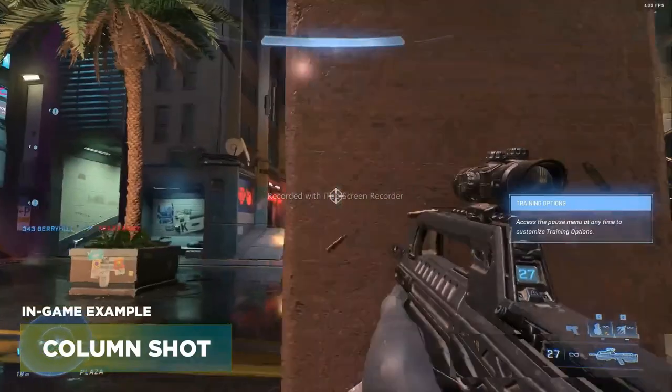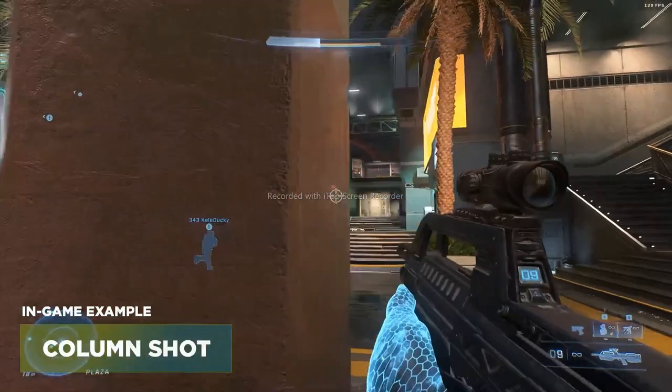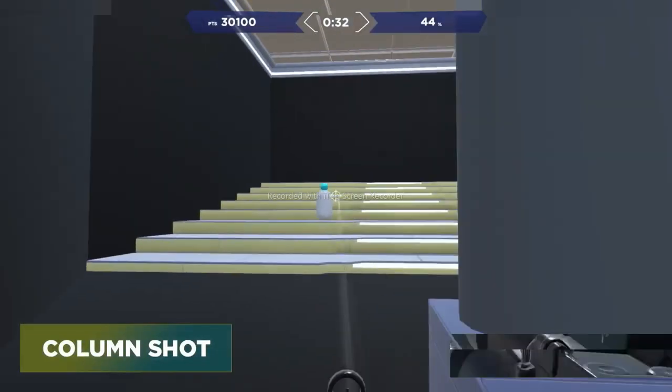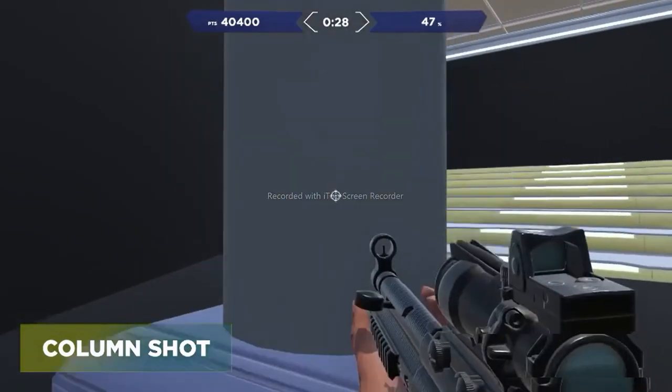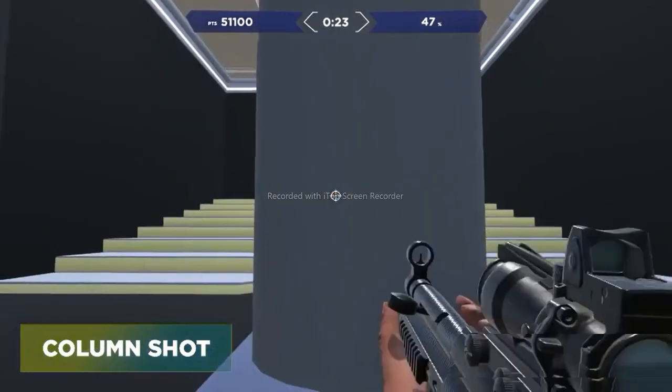Up next is Column Shot. This is a situation where you have a column, a wall, or some kind of structure you can strafe behind and use as cover. You're using this column in front of you to try to dodge bullets, practice peeking left and right, getting line of sight at the target, and getting your shots off.